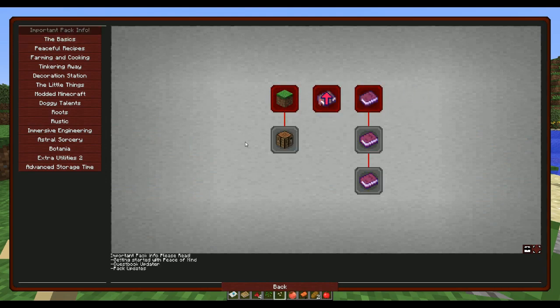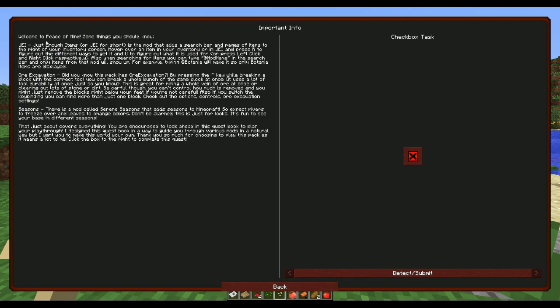Important pack info: Welcome to Peace of Mind. JEI is the mod that adds the search bar and pages of items. You can type '@modname' in the search bar and only items from that mod will show up - for example, typing '@botania' will display only Botania items.